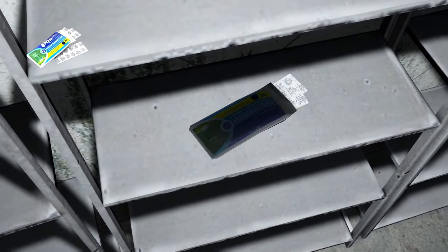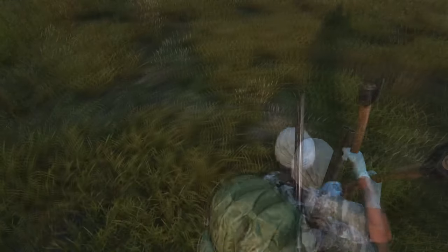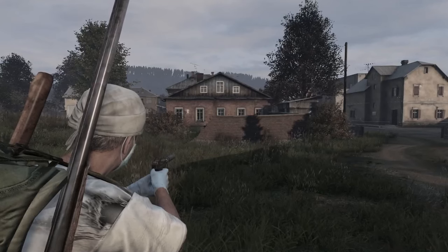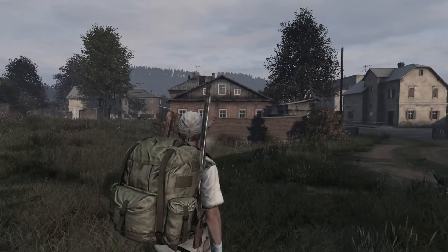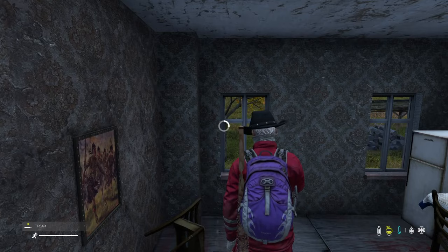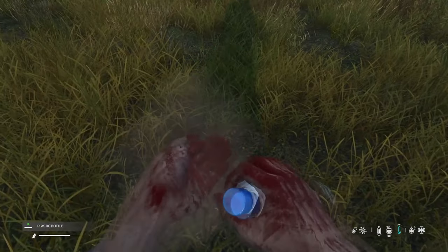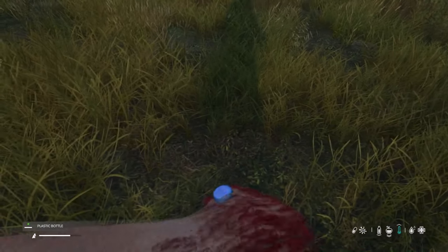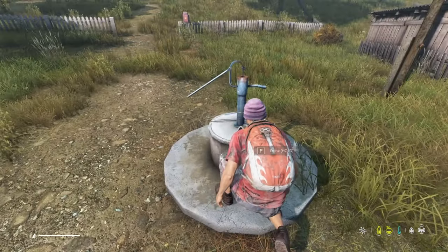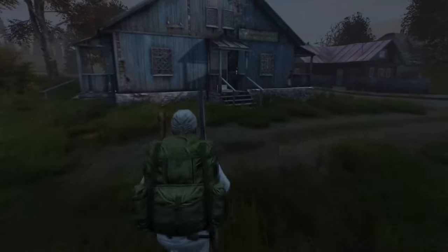If you eat with bloodied hands or consume raw meat you can get salmonella. This causes vomiting resulting in health and hydration loss and occasional grunts of pain. Only eat and drink in small increments to prevent vomiting and treat with charcoal pills supplemented by multivitamins if available. Always clean blood from hands in water sources such as water bottles or ponds, wear gloves, and make sure your meat is cooked but not burned.